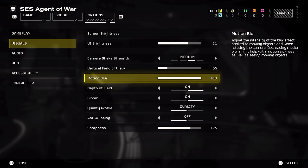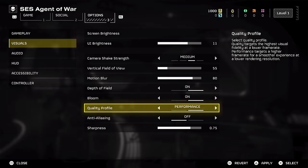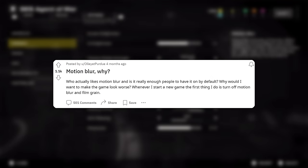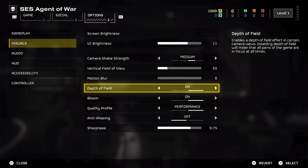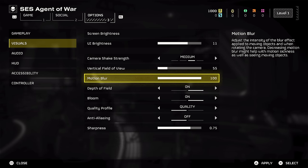Setting number 4 is found under the Visuals tab and it's to turn motion blur down. As this is a fast-paced shooter you'll also want to make sure you're playing in performance mode at higher frame rates, and it's pretty much universally agreed that motion blur is kind of pointless and can even make things look worse. Make sure to turn it down to at most 30, but you might even want it fully off. If you opt to play in the 30fps quality mode though, do keep it on as it makes things look a bit smoother.